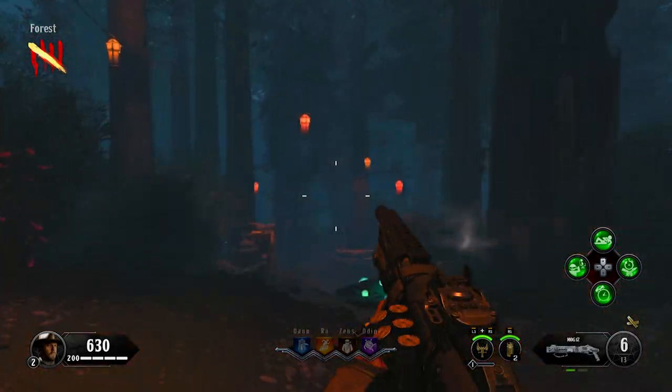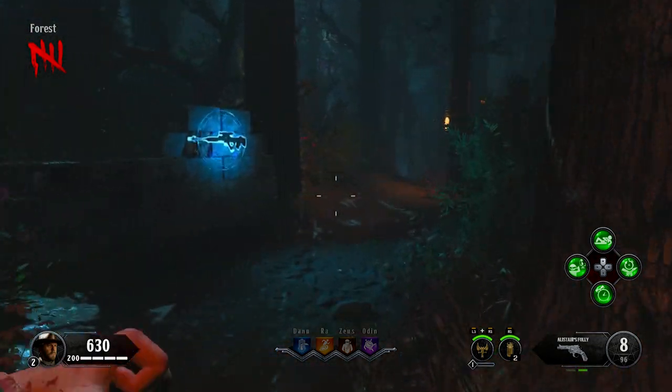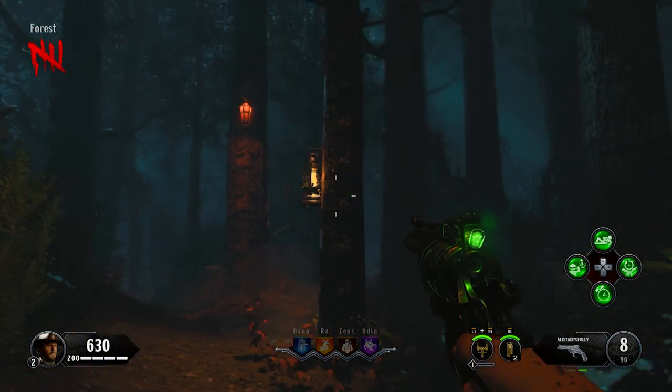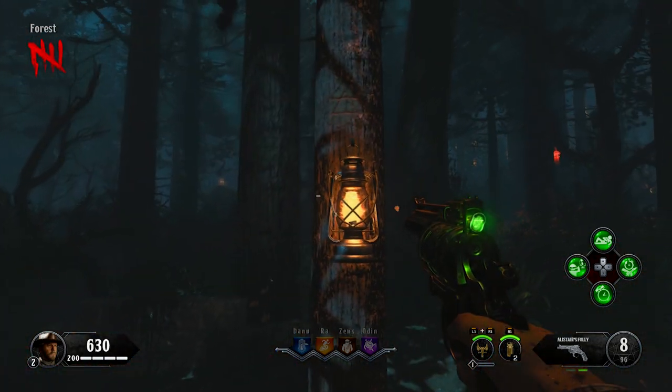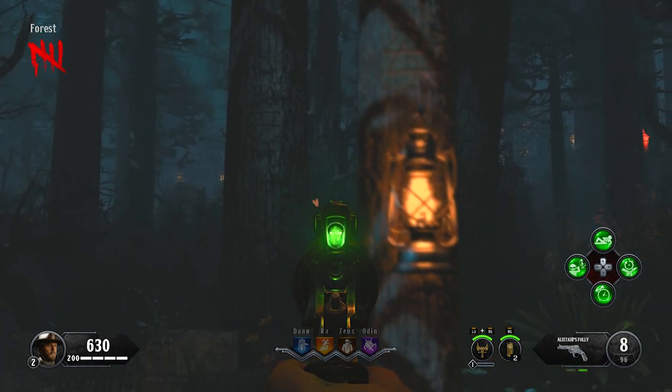In this video, I'm going to be showing you how to get the steak knife on the Black Ops 4 Zombies map, Dead of the Night. To start this off, make your way to this tree with a lantern on it in the forest. If you position yourself like I do in the video, you'll be able to see those familiar elemental symbols carved into these four trees.